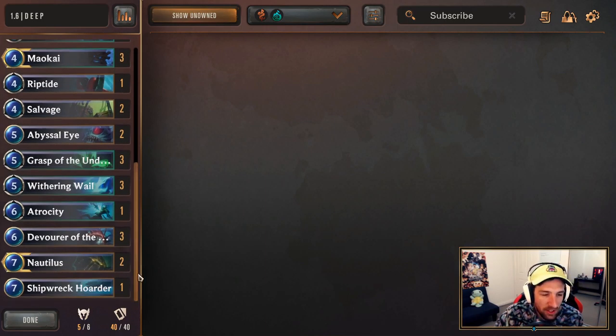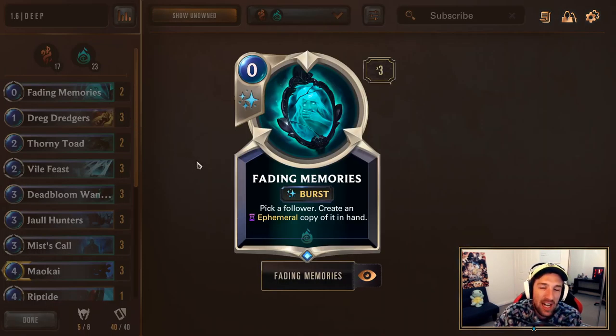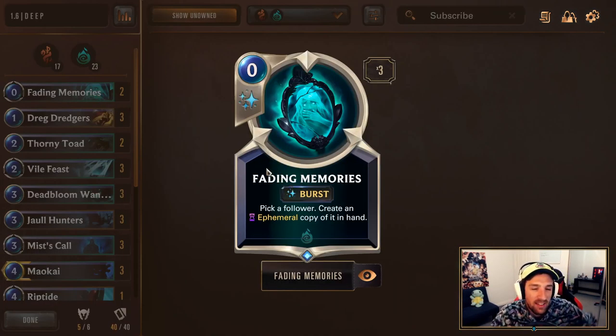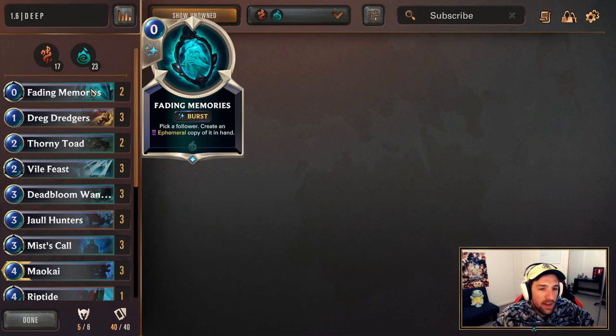I'm going to talk about a few cards in particular today that I think kind of stand out. Fading Memories — shoutouts to Swim for the concept. This basically allows us to have a much stronger early game, and we can utilize this in the same sense that we do as Jettison. Basically, you can use your Fading Memories on your Thorling Toad, your Dead Bloom Wanderers, even Joel Hunters, to have some pretty sick early game. We also run 3 Mist Call, which can kind of combo with Fading Memories too.